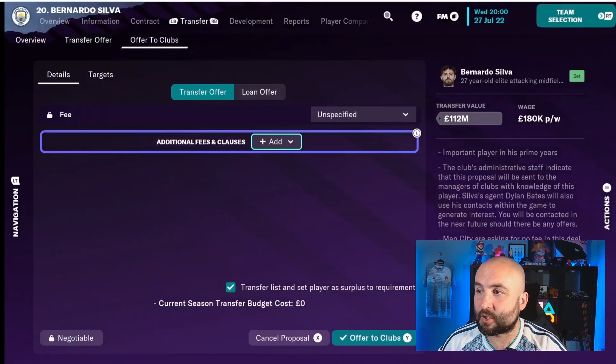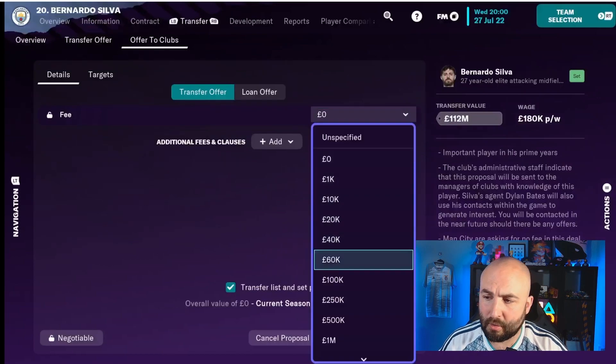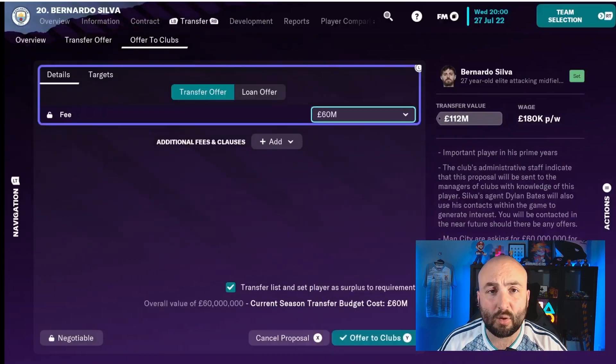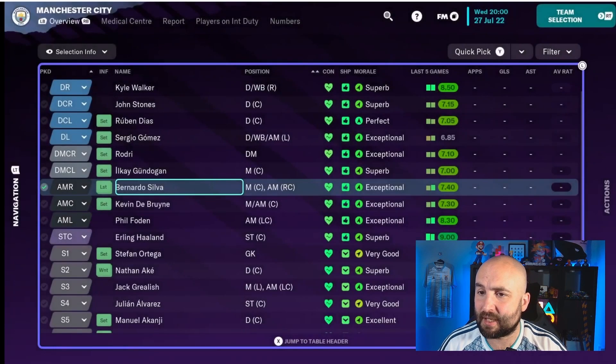You can offer them out for however much you like. Right now, Bernardo Silva's value is around $112 million, so he's worth quite a lot and not many teams will be able to afford him. But if I say I'm willing to sell him for $60 million, I reckon someone will bid on that. Press Y and that is going to offer him out to some clubs. We've also transfer listed him because we pressed that button.